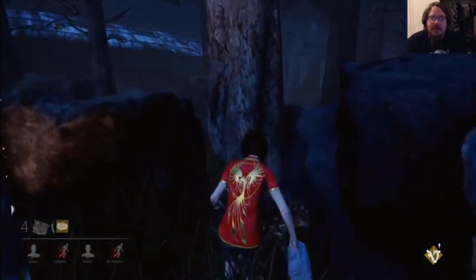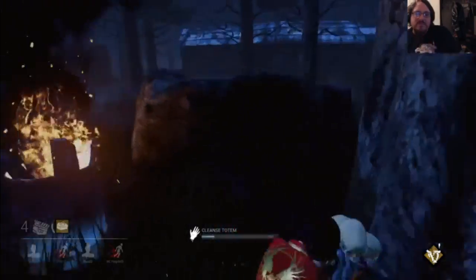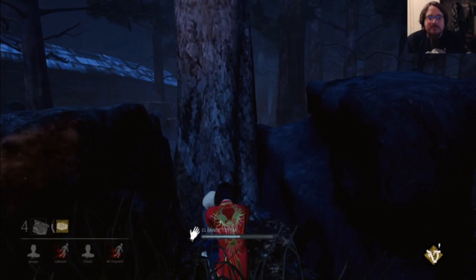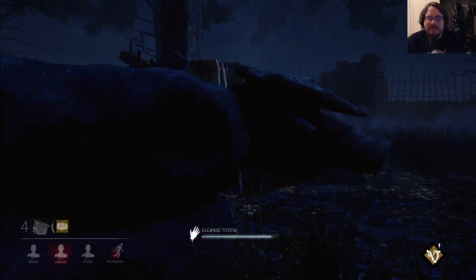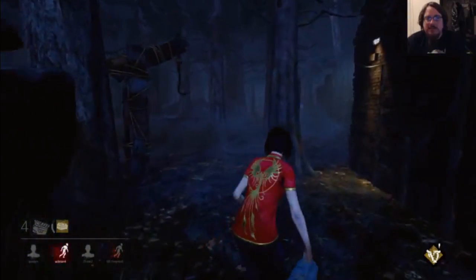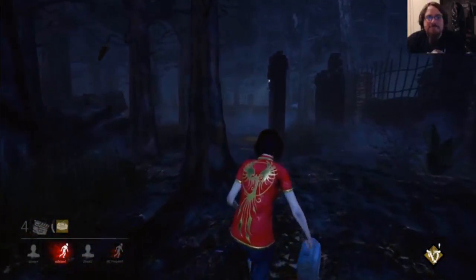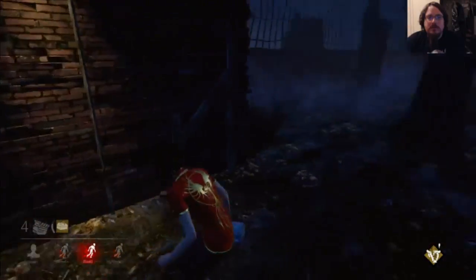Oh hey, I found a totem. No, it's not glowing. It's okay, I'm making somebody a target. I love failing skill checks intentionally — which is totally what I just did. I miss not having Empathy. I played Claudette for so long, knowing where injured people are is a massive crutch. That should have given me a stack, but whatever.